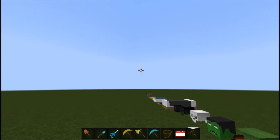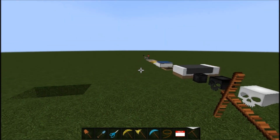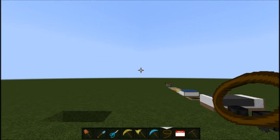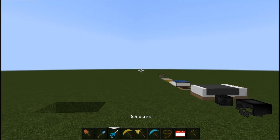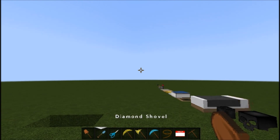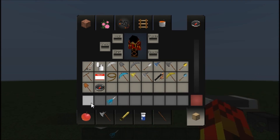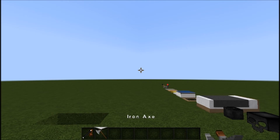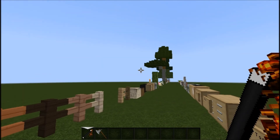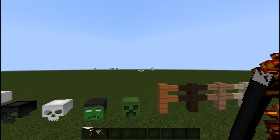You got your wooden pickaxe. Okay, you got your name tag. Your lead. Pickaxe. Axe. Pickaxe. Shears — just bare scissors. Diamond shovel and your wooden shovel. And then that's the wooden axe — what is this? This is not an axe, my friends. This is a flare. That's what this is. This is a flare.